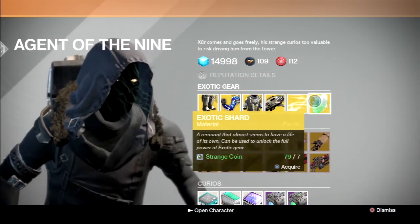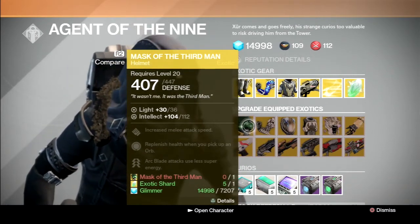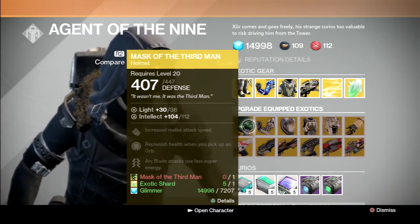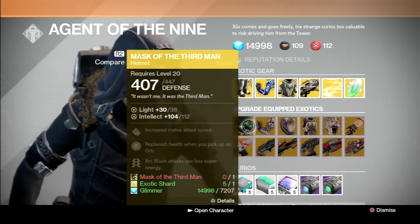Of course, we have the exotic shard, which is used to upgrade your exotic weapons. For exotic upgrades, we have Mask of the Third Man for the hunter. This is just a good week for hunters, because this is also a great piece for the hard mode raid. When you face Crota, there's no chalice, so these will help you replenish health when you pick up an orb. Awesome bonus.